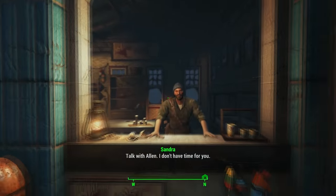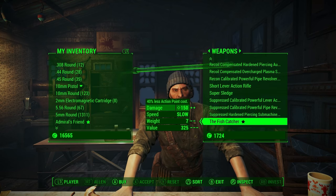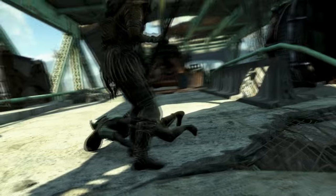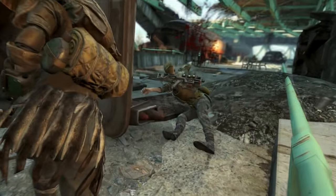This weapon can be bought from Allen Lee in Far Harbor, the town itself. Like the standard version, it is fully modifiable and it turns out to be a pretty awesome weapon. Remember to upgrade it to give it the four hooks and just make it as powerful as it can be.